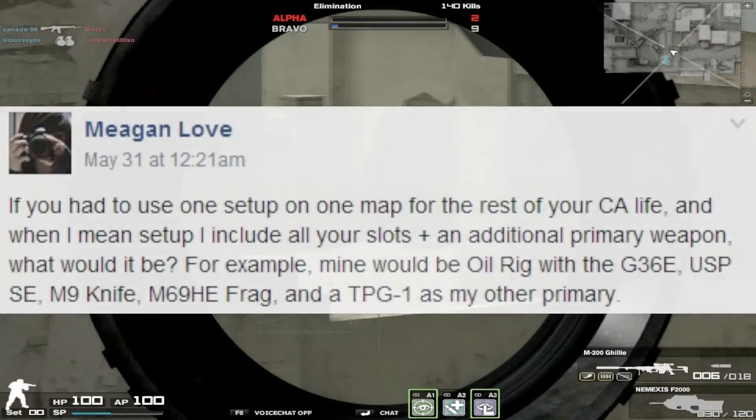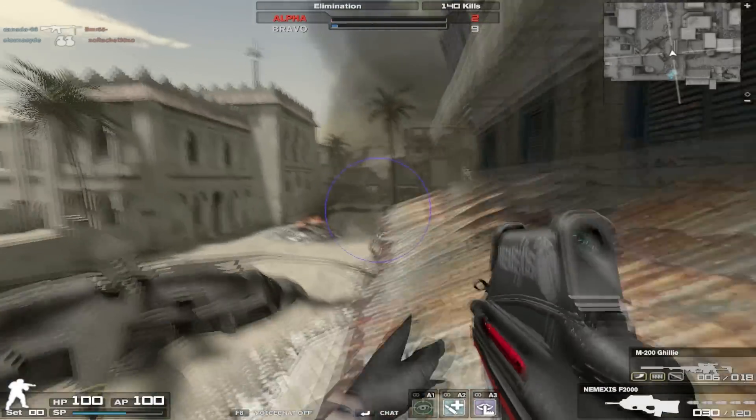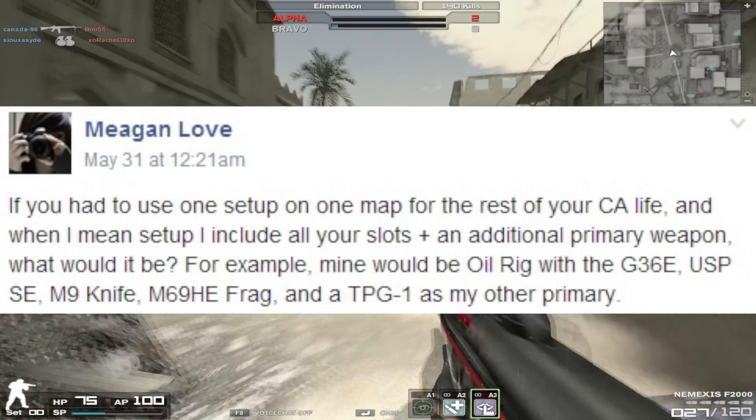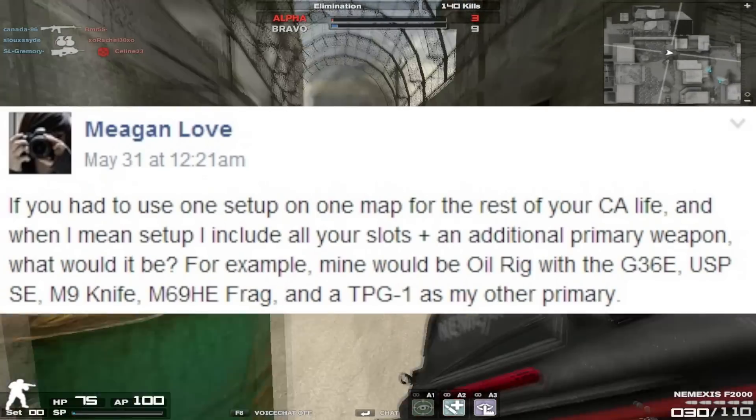What I'm going to do is go through and read these, and sort of give a really quick review over them — what I think, what kind of setup it is, what it would be useful for, all that kind of stuff. So Megan herself says she would play on Oil Rig with a G36E, USPSE, M9 Knife, M69A GFrag, and a TPG1.